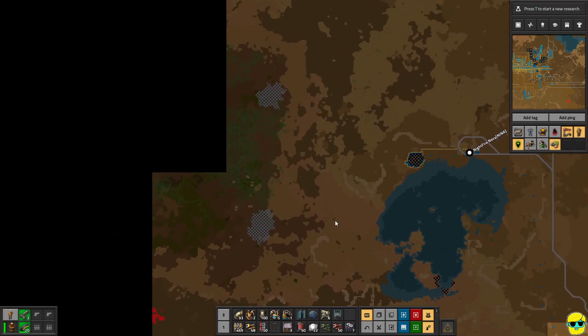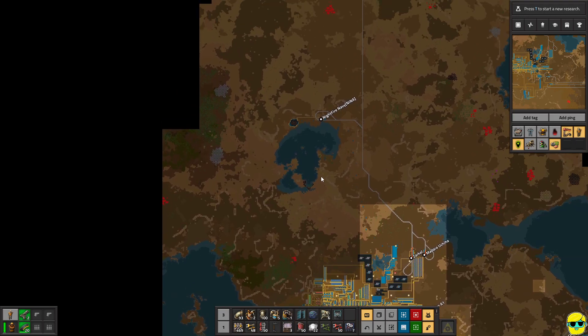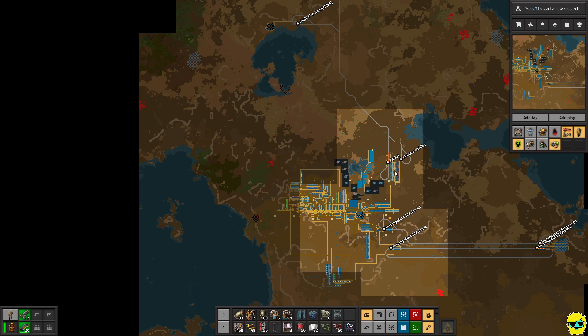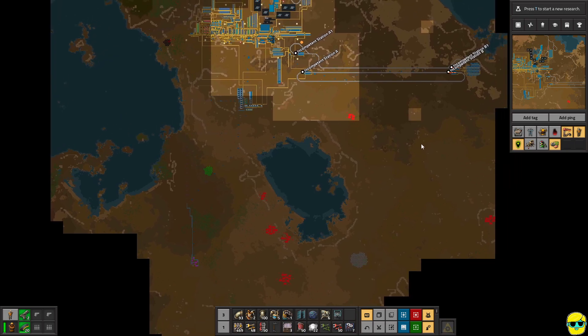I don't believe that I could use this train track to make it happen, and I don't believe I would even want to, because this is copper — this is all for copper. Let me see if there's any... now there's iron here. Oh, there's even more iron right here, actually. Oh, that's tempting, that's tempting.